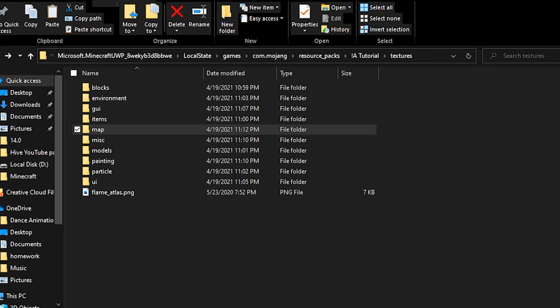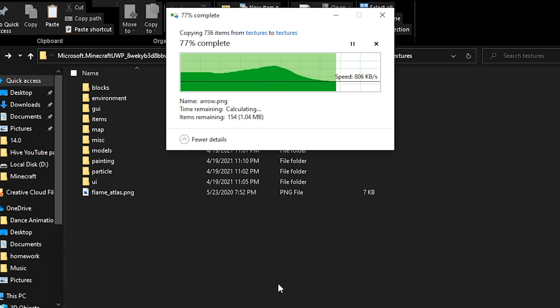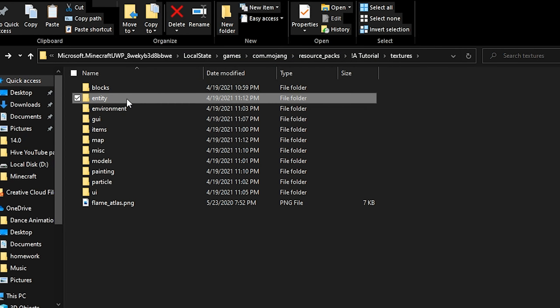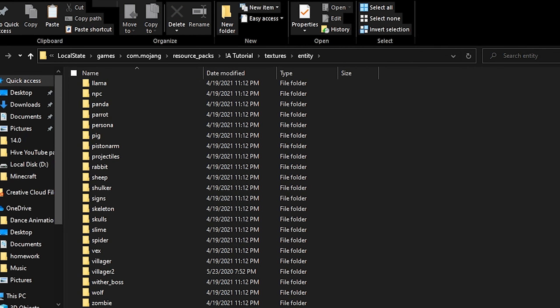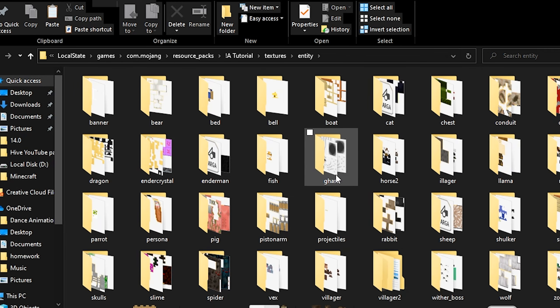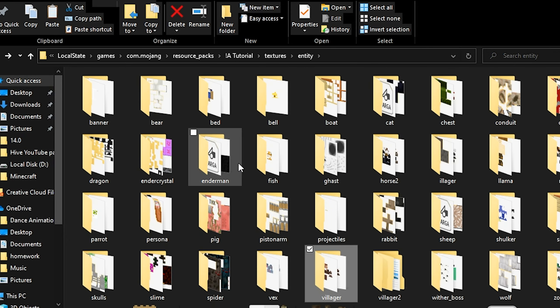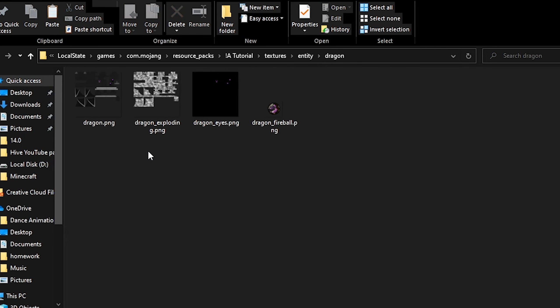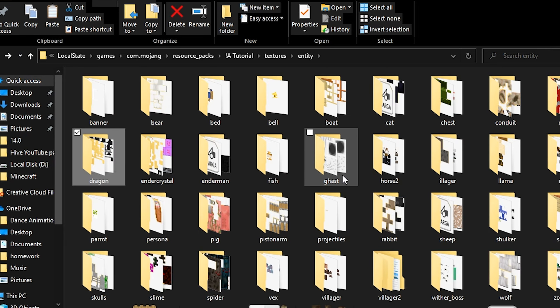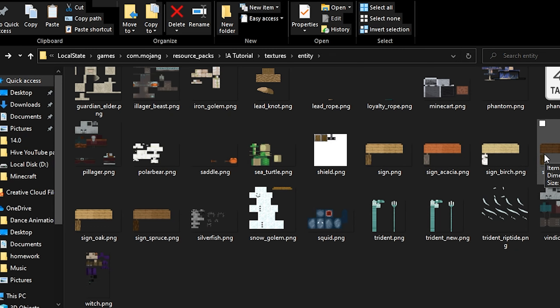This next folder is a bit crazy, but it's the entity folder — this one's huge. It contains every single mob texture in the game, like villager textures, sprite sheets for geometry like the Ender Dragon, and it also has stuff like signs, which are technically block entities.